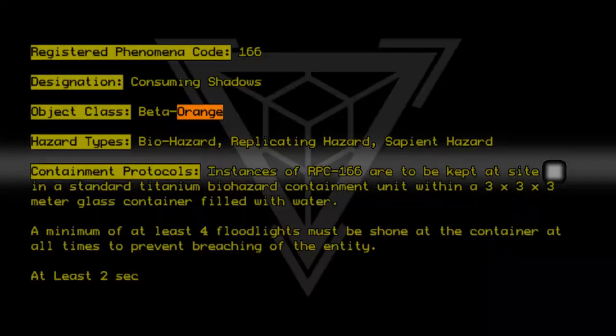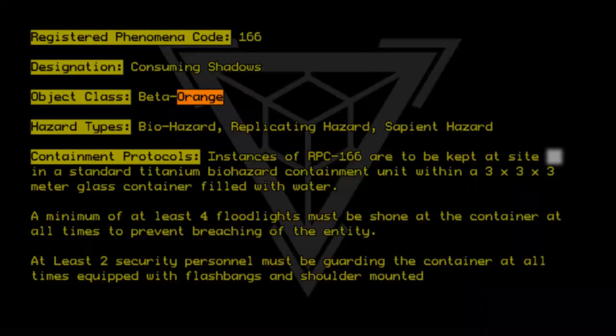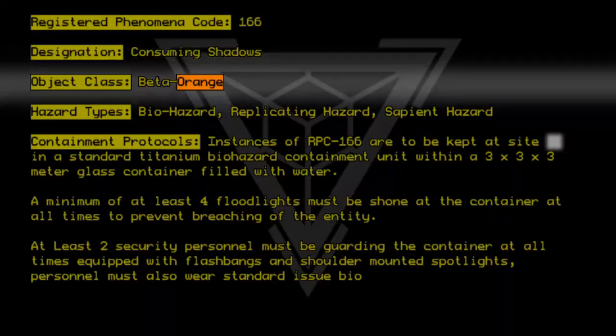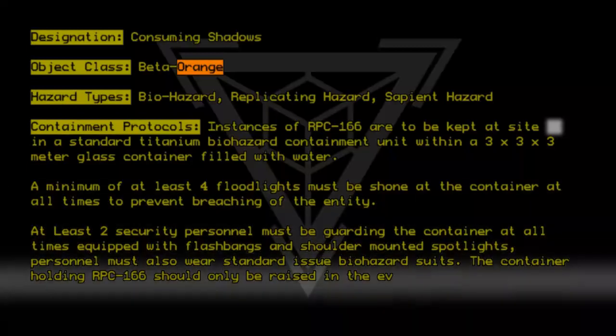At least two security personnel must be guarding the container at all times, equipped with flashbangs and shoulder-mounted spotlights. Personnel must also wear standard-issue biohazard suits. The container holding RPC 166 should only be raised in the event of testing.